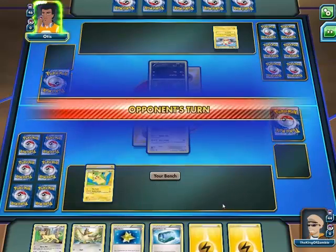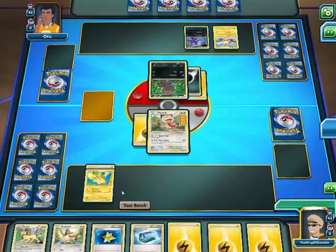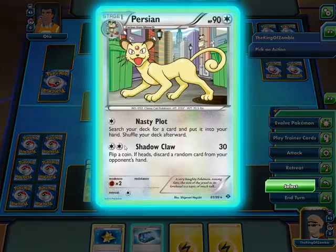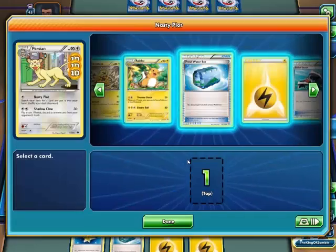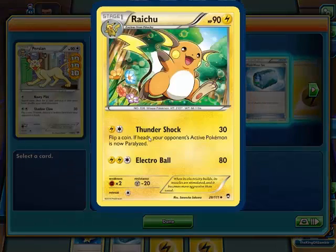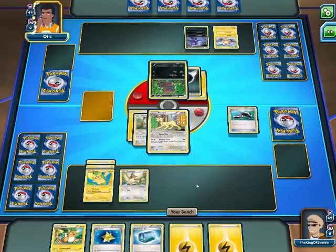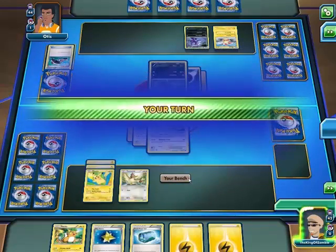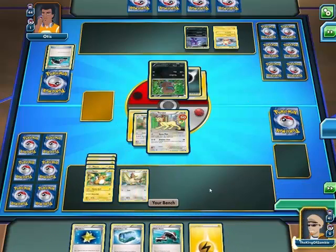Draw a card. Farfetch'd! I'm trying to do this strategy — I know what card I want. Maybe actually this one — 80 damage no matter what. Yes, I want this one. That's a good one. You don't draw cards, so I can sweep this team. There's an energy.